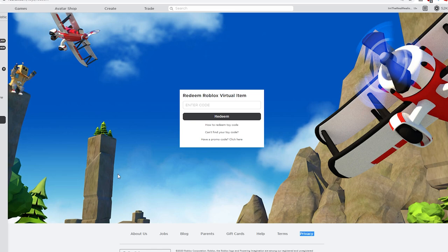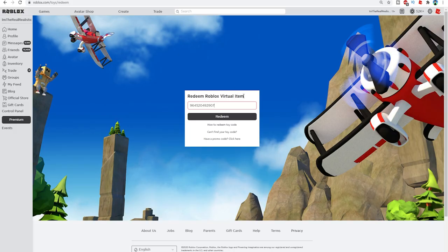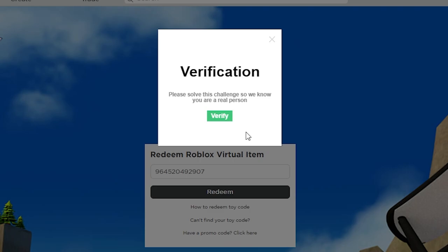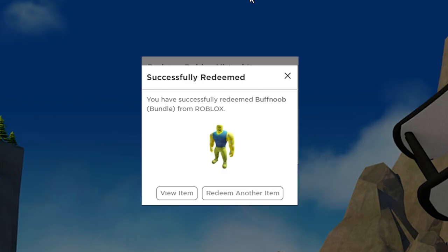I don't know about you guys, but I'm very eager and excited to redeem my virtual code to get my buff noob avatar, so you guys better not look away right now because I'm gonna redeem my code as we speak. Let's go ahead and click redeem now — and, oh, not this verification. All right, and here we go: successfully redeemed! You have now successfully redeemed the Buff Noob Bundle from Roblox.